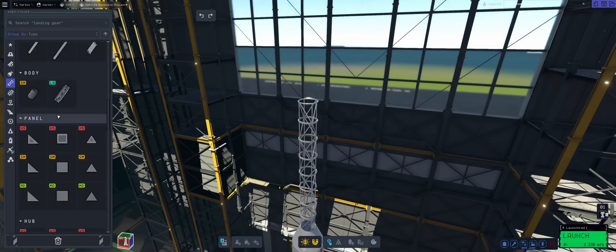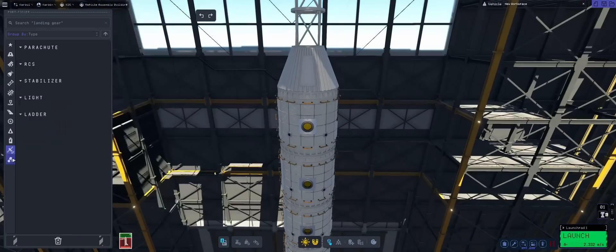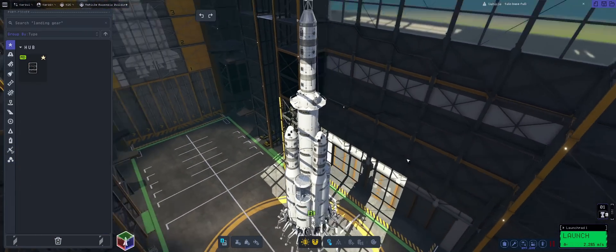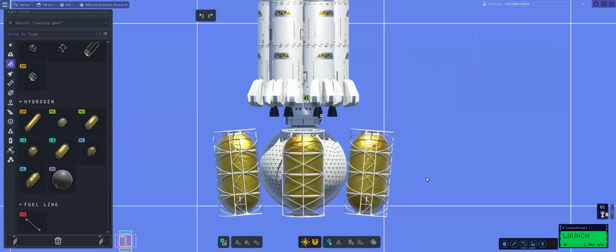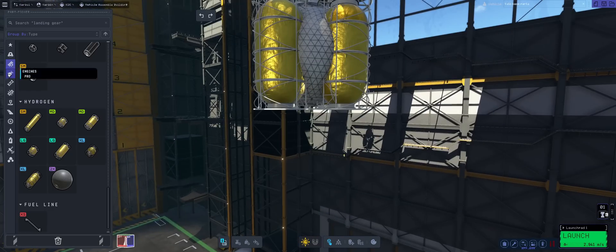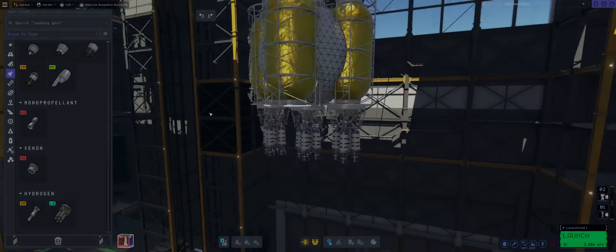It's approximately 15 stories tall, while having space to house 221 kerbals. After adding a few finishing touches like struts and lights, it was time to tackle the rocket itself. Since our base engines are purely for the landing, we'll need to include an interplanetary service module. Hydrogen is an absolute lifesaver here. Since hydrogen is extremely power-dense, it allows us to cut down on weight drastically, basically making this mission possible.